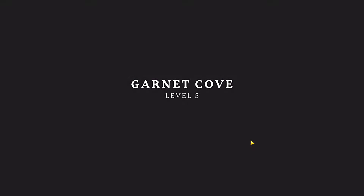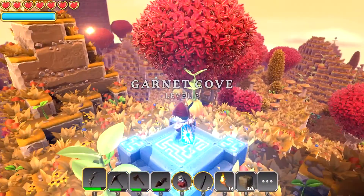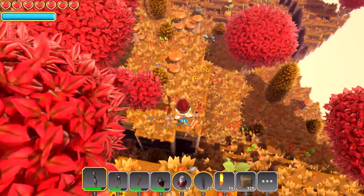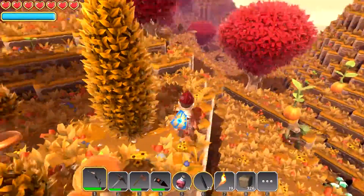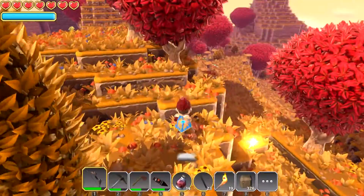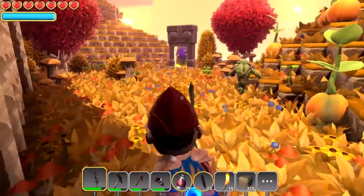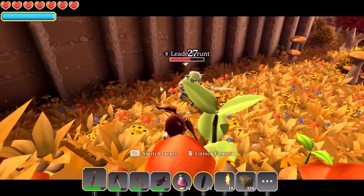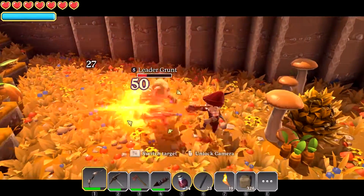We're going to have to get into some base building after this. We've taken on the worm, but I think we'll also go do that event — the worm shouldn't take too long. Hello, Garnet Cove, I'm here! Where that portal was, we're just going to go look at it. In the last episode we opened up this portal here. That enemy wants a piece of this — wow, looks like he does actually. He ain't getting me — you're getting owned!